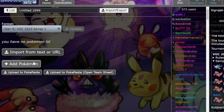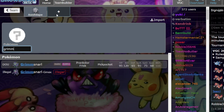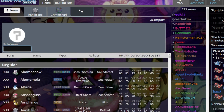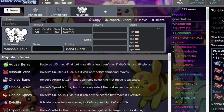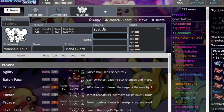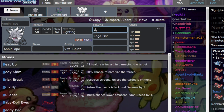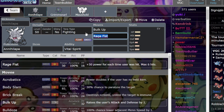Annihilape screens usually carry Grimmsnarl and Maushold. Maushold basically evens out and always wins the mirror, because the idea behind Maushold is you've got Friend Guard to increase Annihilape's bulk to astronomical levels, and then you go for Beat Up into yourself to get the Rage Fist boost to 250 base power, and then you just slam everything. You've still got Bulk Up, you've still got screens — it's super annoying.